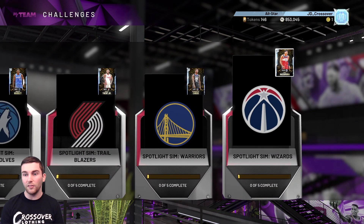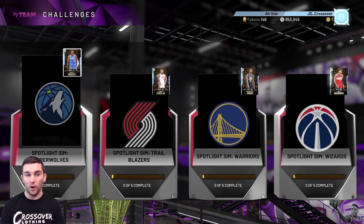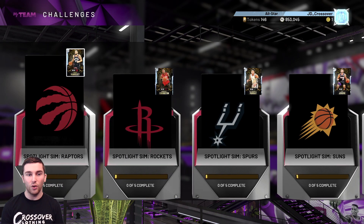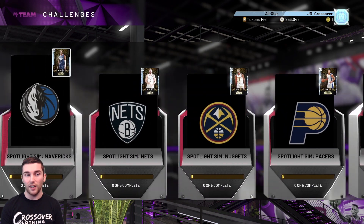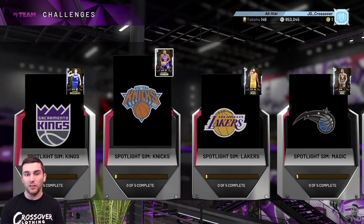The backup power forward is Rui Hachimura from the Wizards - a great all-rounder with the majority of stats over 80, a couple around 90, and solid Hall of Fame badges. The starting center is Jackson Hayes from the Pelicans - gold Quick First Step on a seven-foot center, really nice, cheesy, with good speed, ball control, and shooting stats. Backup center is Mitchell Robinson, who also has Quick First Step and is defensively one of the best cards available, with 95s across the defensive end and almost all Hall of Fame defensive badges.